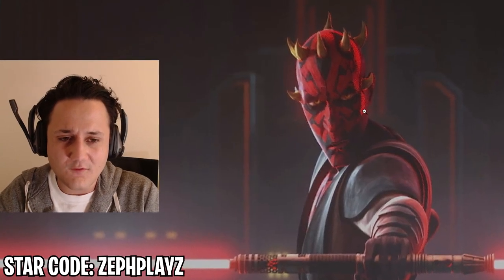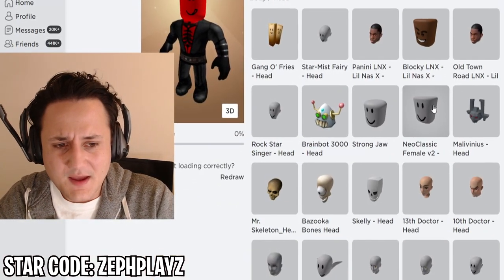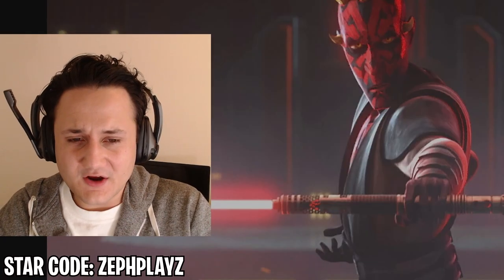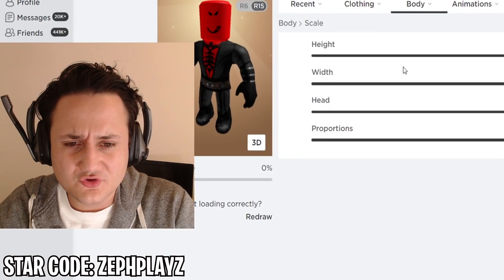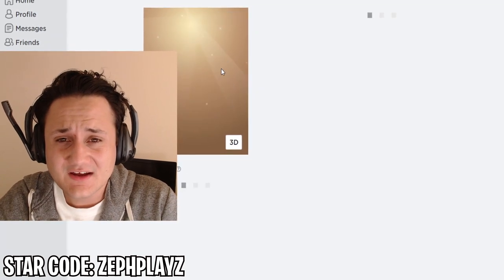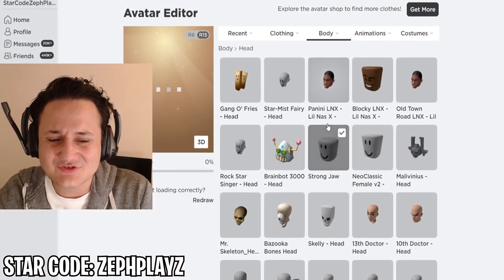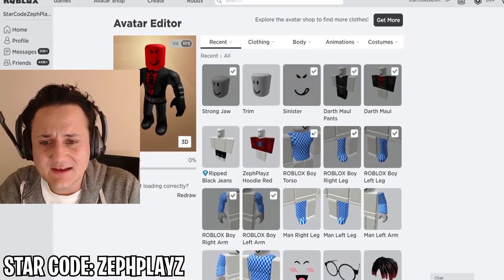I feel like we gotta customize the head a little bit because Darth Maul kind of has more of an oval type of shape head — it's a little slimmer. Maybe the trim head would look better than the regular one. Yeah, that actually looks better — it makes the forehead bigger and looks kind of crazy. Let's go to scale and put the head all the way down because I don't think the head should be as big as it is. Actually, the strong jaw could probably work because he does have a strong jawline. Yeah, I like that a little bit better for the Darth Maul account.